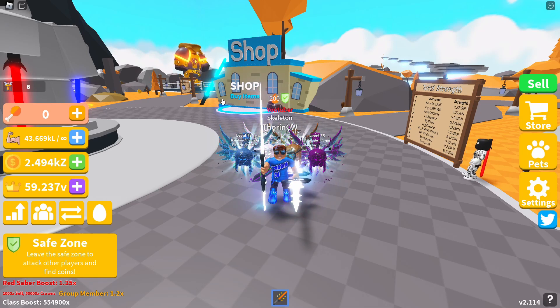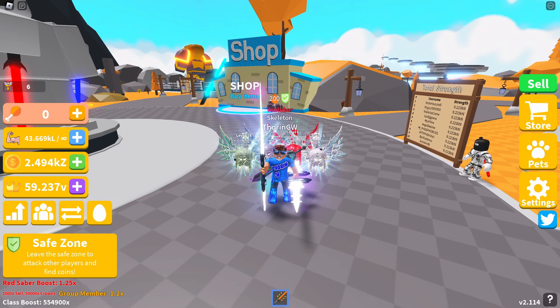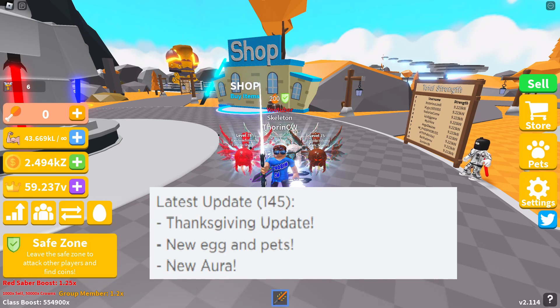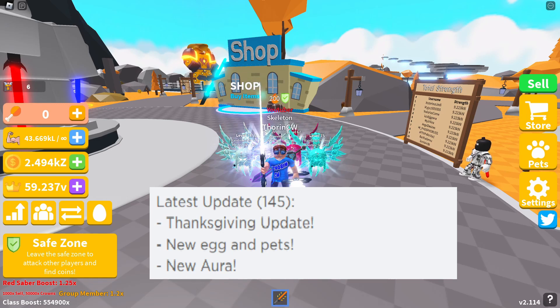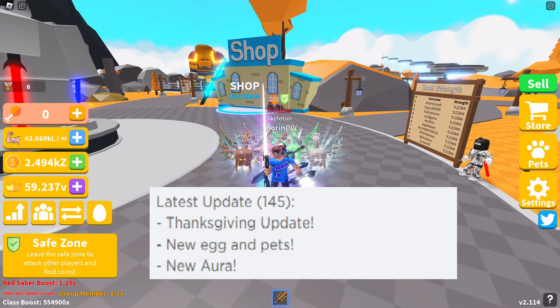In today's update we are checking out the new Thanksgiving update. As you can see in the background we have the Thanksgiving boss back in the game. Bringing up the update log on screen now — it says latest update 145, the Thanksgiving update is released. We've got a new egg and pets, which would be the Thanksgiving egg, and the Thanksgiving currency to buy the egg. We've also got a new aura in the crown shop.